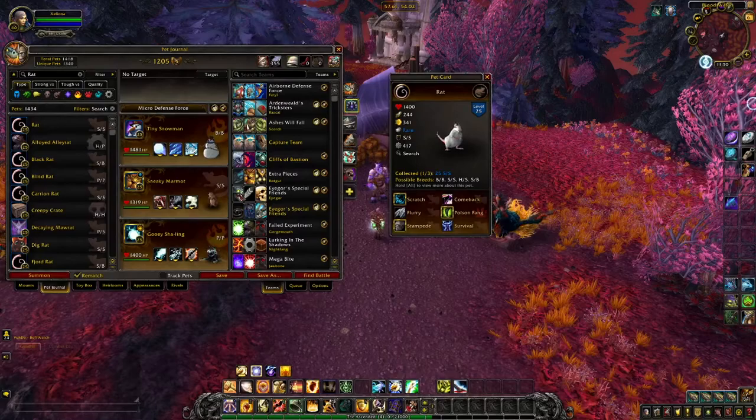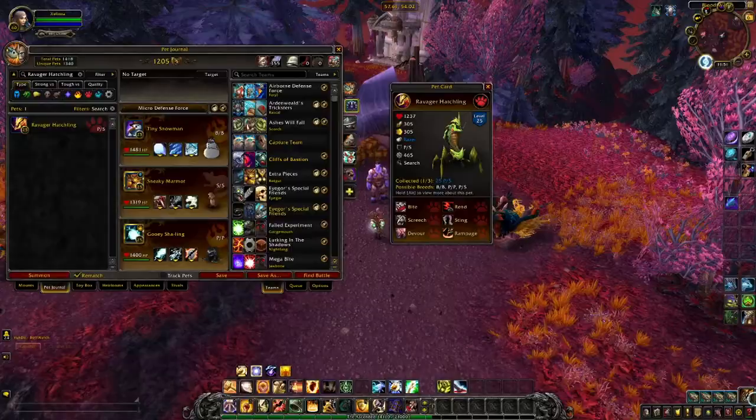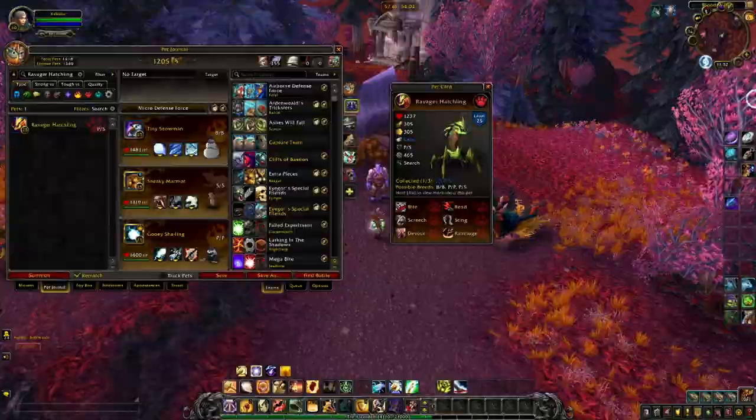As the pet that is exclusive to this zone, the Ravager Hatchling can pretty much be found everywhere. The Ravager Hatchling comes in one skin and three breeds. Since Sting, which isn't used all that often, shares a space with Screech, you can probably go straight for the PP breed on this one for PvE. With the speed reduction to the enemy with Screech, you can utilize Rend and Devour, especially against Critters.